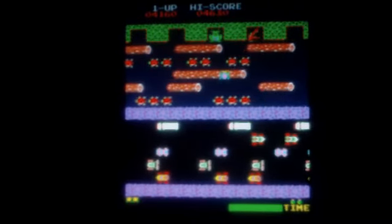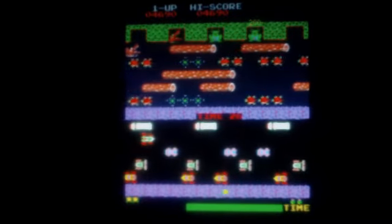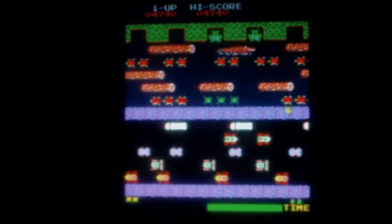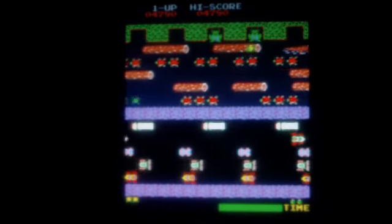On the bottom half of the screen, the player must successfully guide the frog between opposing lanes of trucks, cars, and other vehicles to avoid becoming roadkill. The middle of the screen, after the road, contains a median where the player must prepare to navigate the river.